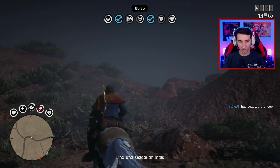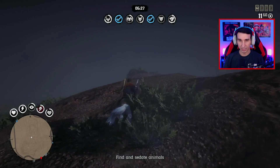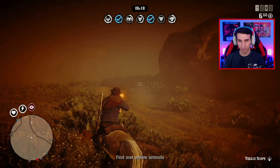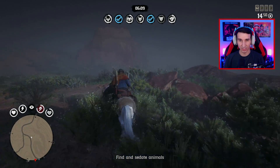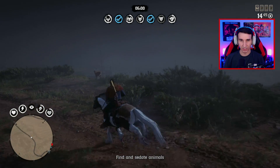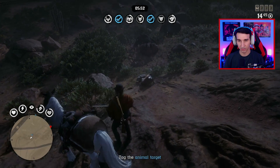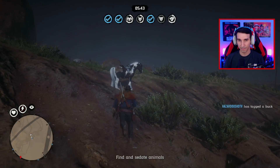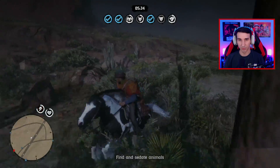We need to work on the bighorn ram, a fox, and a coyote. The iguana is almost done as well. It looks like that's a bighorn sheep already sampled - you can see which ones are already sampled if you come across other players' sedated animals. This buck here would be useful, but we don't necessarily need it right now. Each animal can be sampled four times - we just checked off the pronghorn buck by extracting blood. Let me tag it.